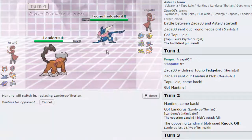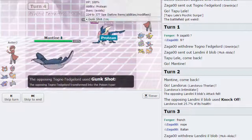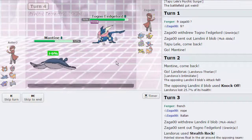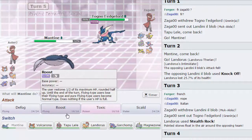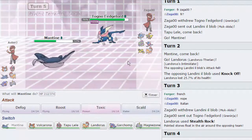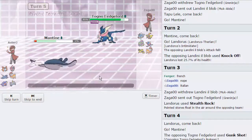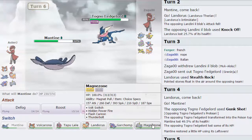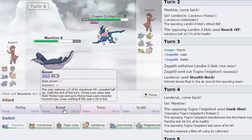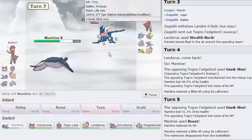Right here I'm going to switch back out into Mantine. I don't want to risk my Landorus to a water move. He's probably just going to fire off a Dark Pulse, but Mantine can take that relatively well — as he actually goes for Gunk Shot, revealing that he is Protean. Good to know. Knowing that he's Protean helps me out here, because it means Magnezone can relatively switch in pretty well, especially on a Poison move. I'm going to go for Roost first, as he connects another Gunk Shot. He doesn't get a Poison, luckily, and I am going to get up a lot of my health back.